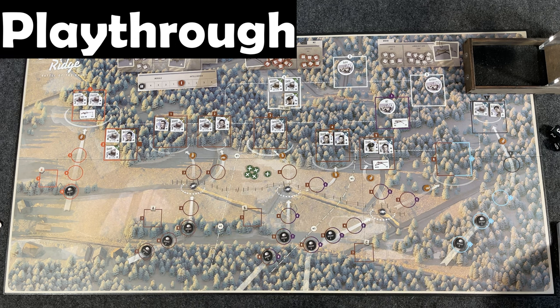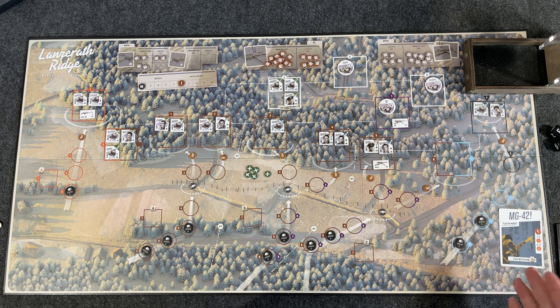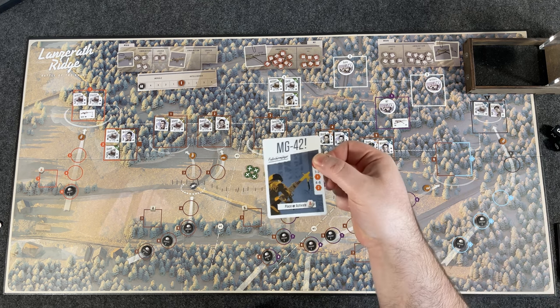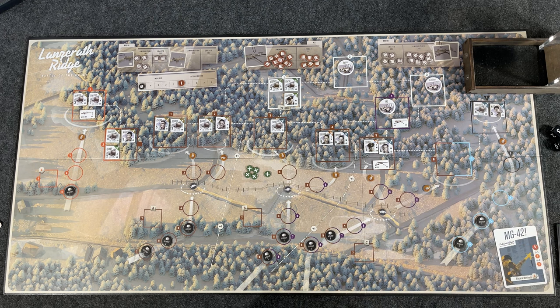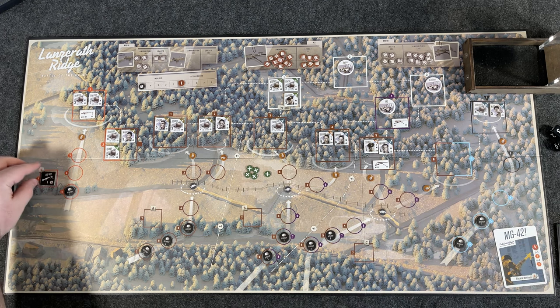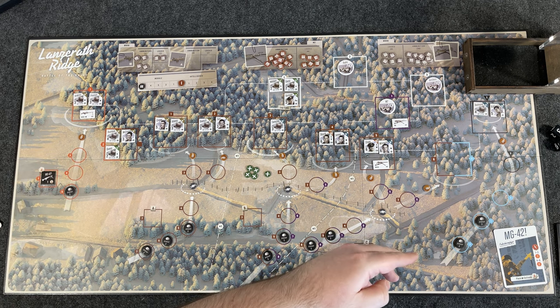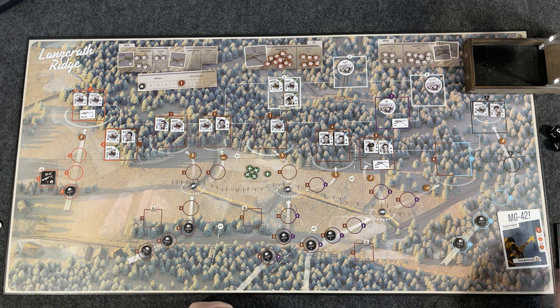Attacker phase first — we draw three cards. First card: MG42, place or activate the A hexagon. So the MG42 is placed at the A hexagon. Next time that card is drawn he would be firing. Second card: MG42, A hexagon again. I just shuffled these, so they're totally randomized. Not good luck for us.